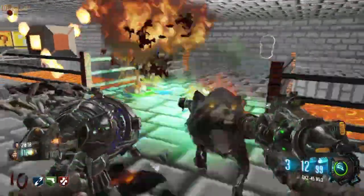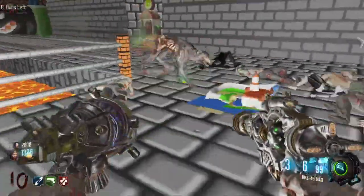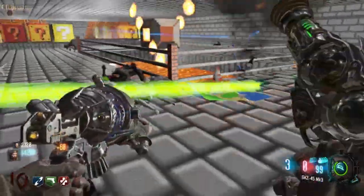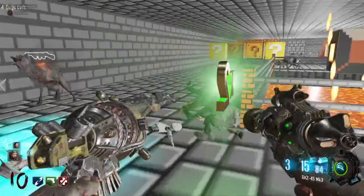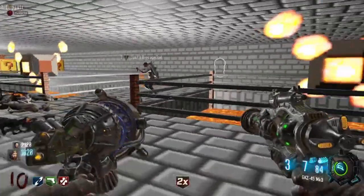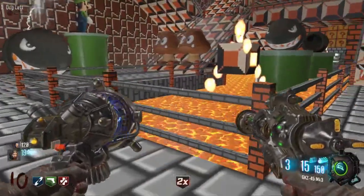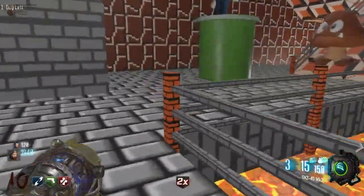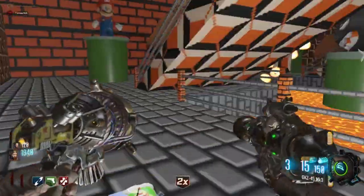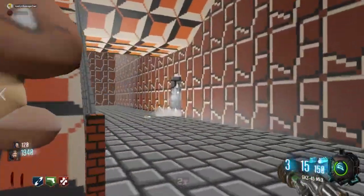Man, this MP7 sucks. Try to end the round. Doing the zombies — okay, it's done. I'm going through this door right now. Look for a fillable — there's one over here. I'll do this one. Widow's Wine. I got Electric Cherry and Pack-a-Punch over here. Oh nice, Pack-a-Punch! 2,250 for this next door though.